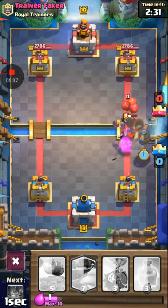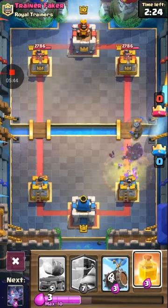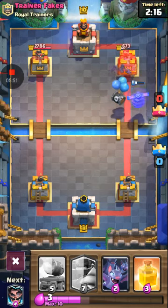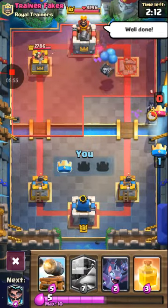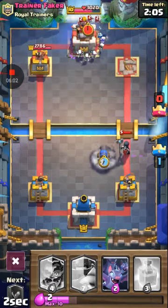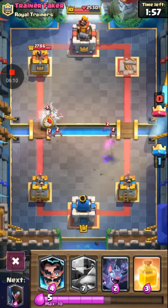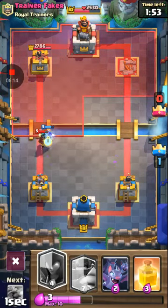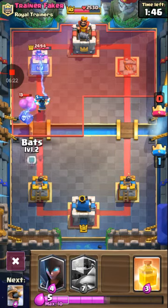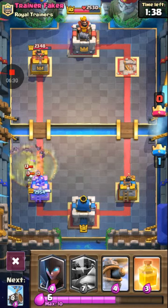The princess towers — there might even be skins for them. Okay, there it is: the Skeleton Barrel. We've got the Flying Machine too — it doesn't have a lot of health. Now we're deploying the Cannon Cart — it has a shield on it, which is awesome. When it loses the shield it can no longer move and basically turns into a stationary cannon. It's got okay health and okay damage — not the worst.